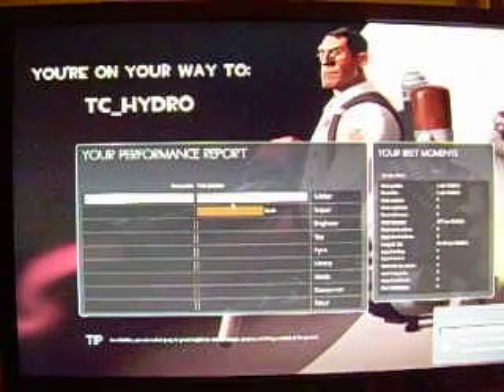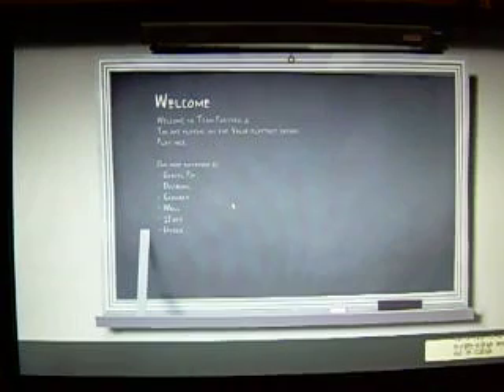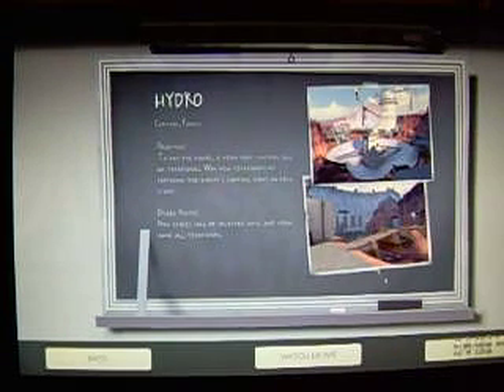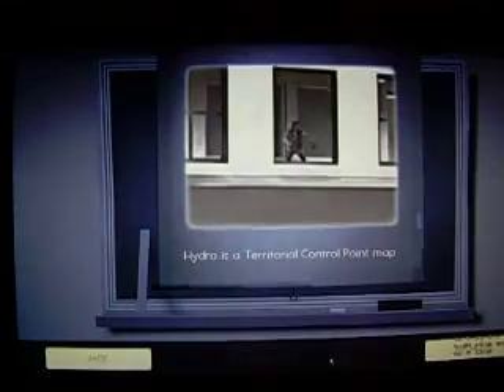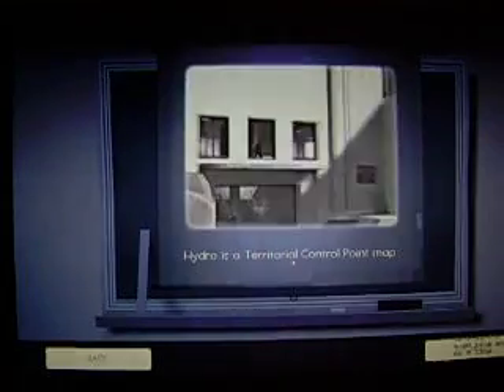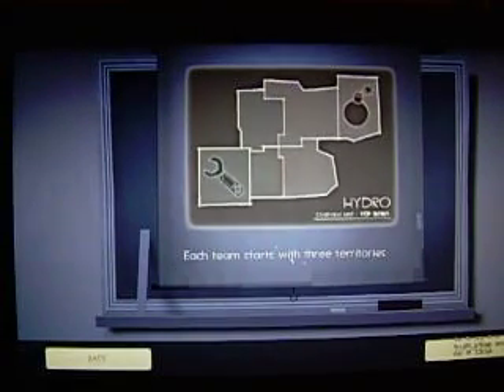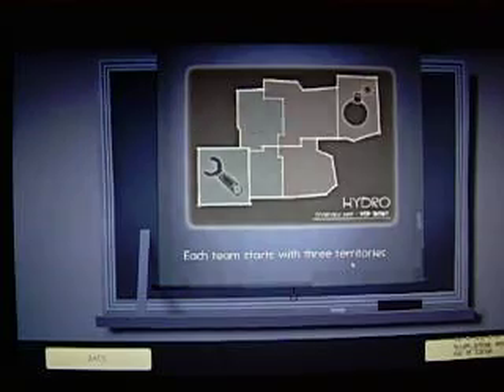Sounds like we're going to have a lot of stuff going on. Basically, when you join the game, you get a welcome screen — everything is fine there. It tells you a little bit about the map, and you can actually watch a movie about the map. Hydro is the territorial control point map. You can control all six territories to win, and everybody starts out with three. Seems pretty simple.